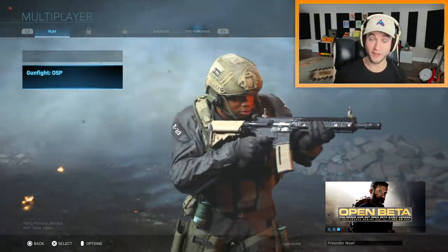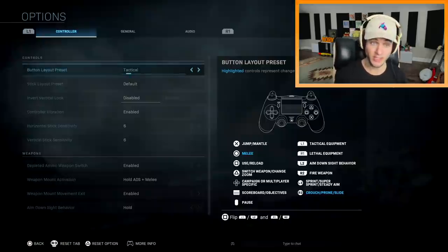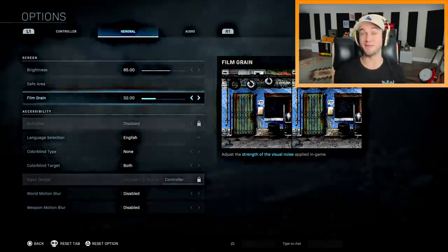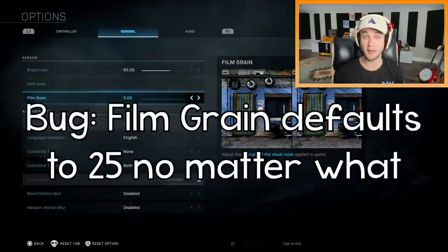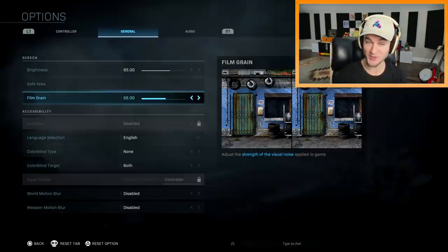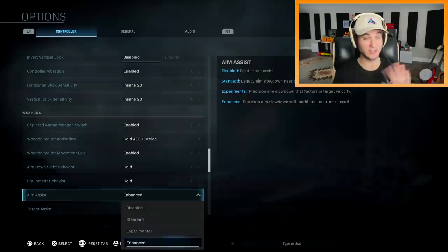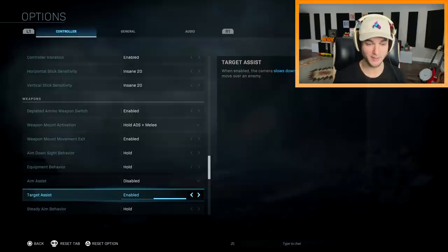I think this is technically gonna be my first Modern Warfare video. I did stream the game on Friday, but this should be my first official Modern Warfare video with some actual gameplay. I'm planning on doing something pretty stupid today. I'm not sure if Infinity Ward has fixed this bug, but if you go to the film grain setting on general, it's set to 25 by default. Whether you increase it or put it down to zero, it doesn't matter, because when you go into a match it automatically resets to 25. I wanted to point that out and ruin Modern Warfare's graphics - we're actually gonna play with 100 film grain, turn world motion blur and weapon motion blur on, play at 20 sensitivity, and I'm gonna turn aim assist off. There are three different kinds of aim assist and I'm currently using the strongest one, but I'm just gonna turn it off and turn off target assist.